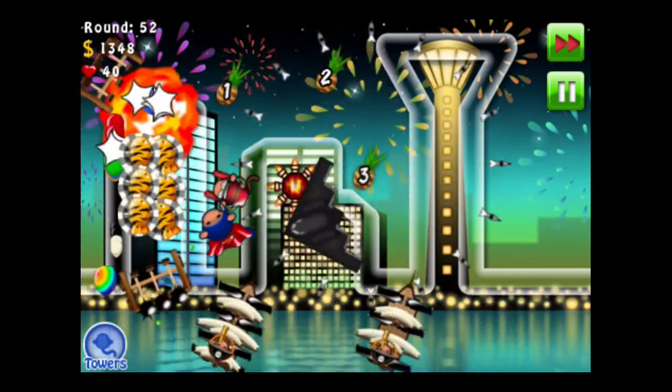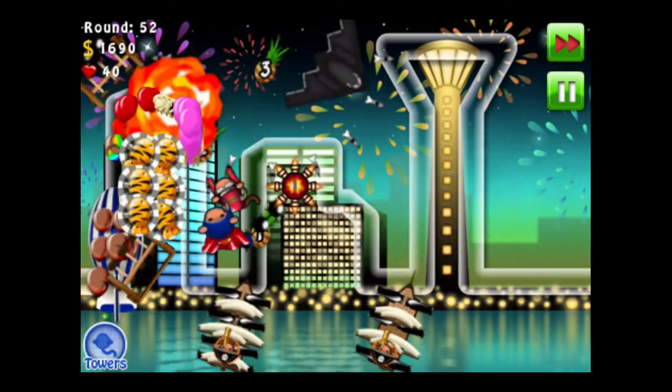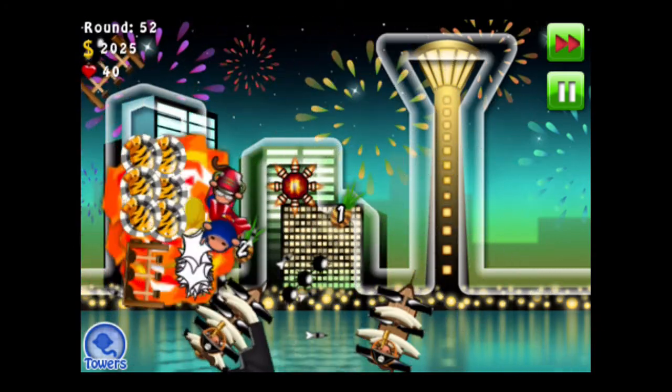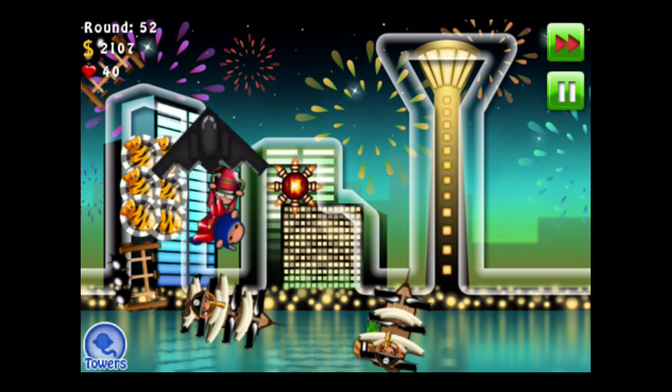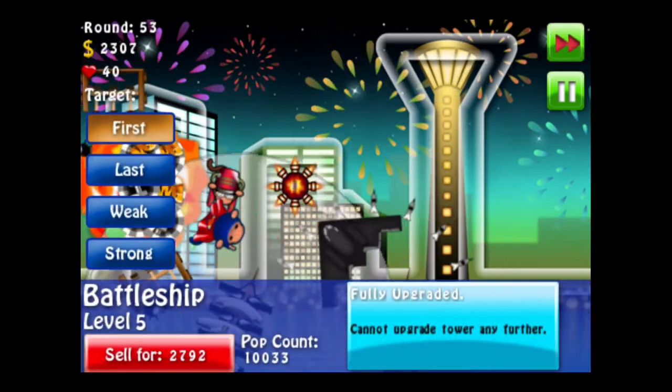These rounds really should just fly by. Like I said before, beginner stages — not a problem at all. Especially if you just know perfect places for towers and you pick the best ones. For example, if there's water, get the Buccaneers. They're very useful for the price — very cheap.